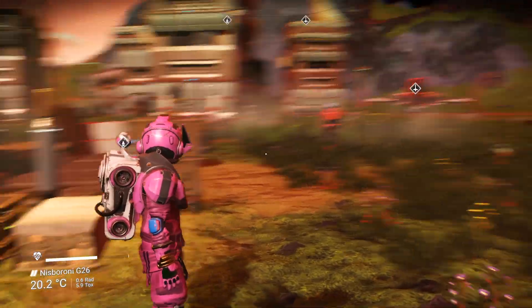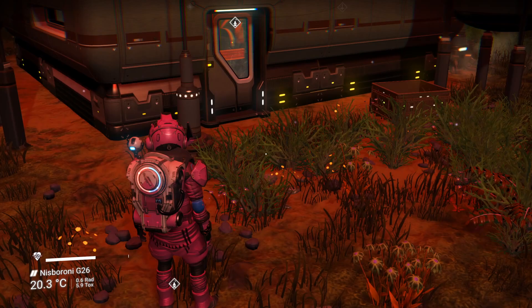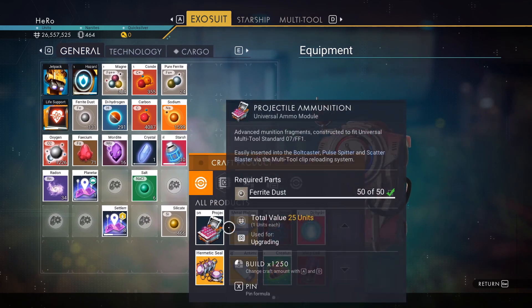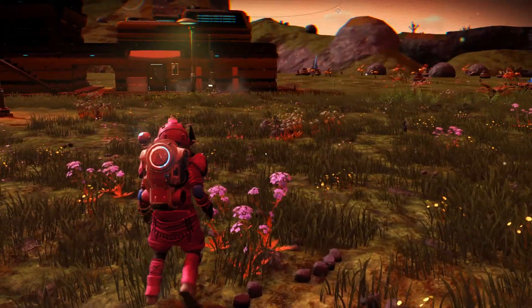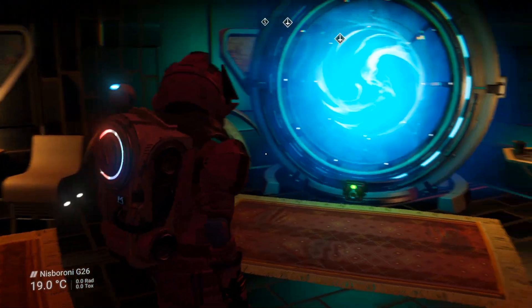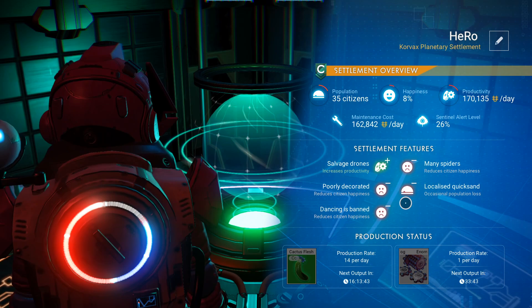I'll name this settlement 'Hero' — and we've named it. The first thing you'll do is build your own overseer office. You need three items: 210 silica powder, five metal plating, and microprocessors. You can get these at the space station. Once built, that's your own office — you'll have your own teleporter after it's finished and you can manage your settlement from there.